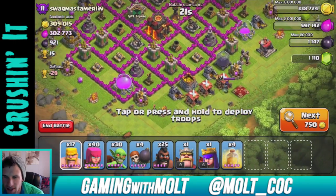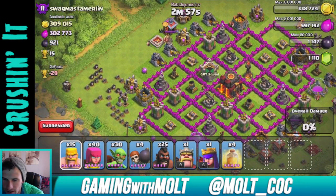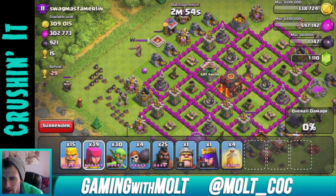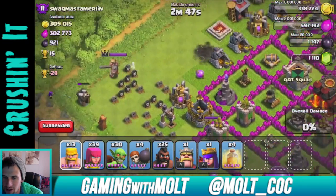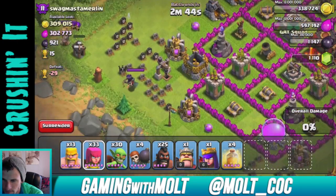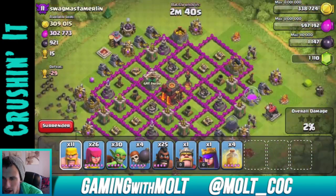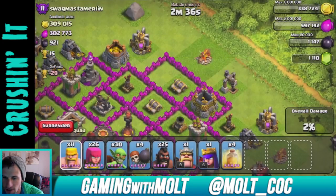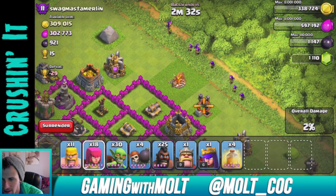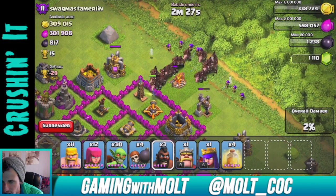I am definitely going to go after this base — there's a whole lot of loot on it, which is great. I'm going to pull out the heroes. It looks like the clan castle is empty, so I'm not going to make that mistake again. I know there is one inferno tower in there, but if I just start off on that side and get my hogs to go straight for it, we should be good to go.